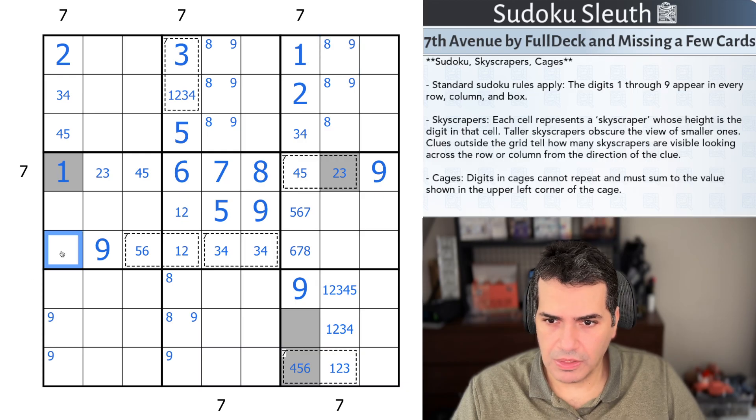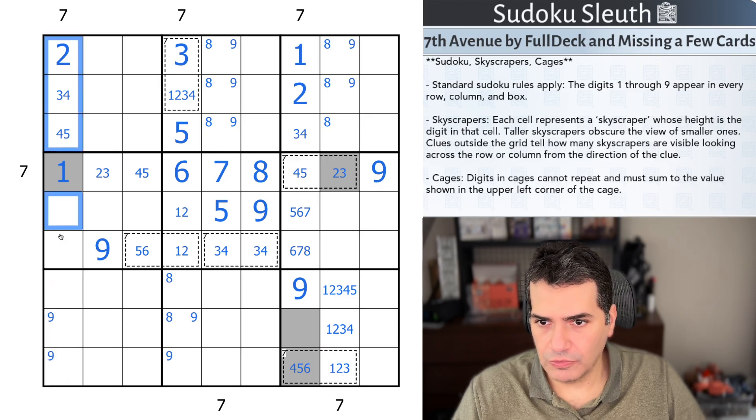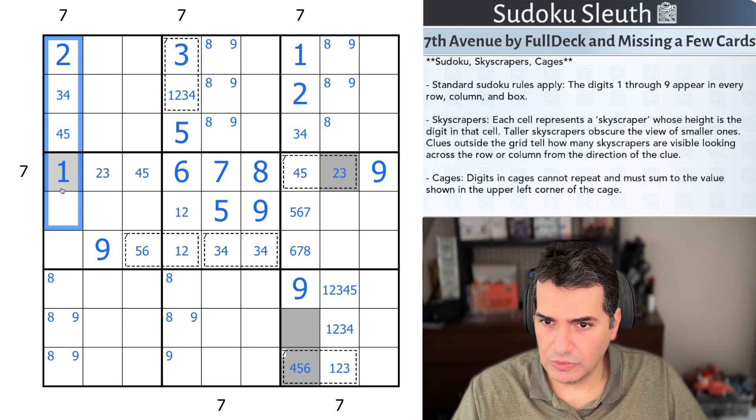I think I can now force the eight into this box. One-two-three-four — if that was eight, that would be five, and then the nine would be six. Yeah, eight is down here for sure. And remember, these don't have to be entirely ascending because I've only got one hidden clue at the moment.